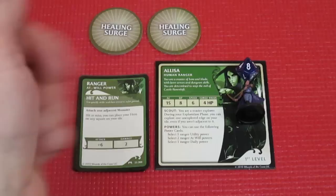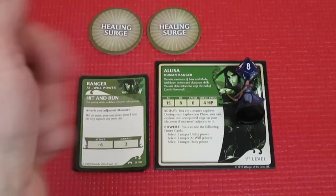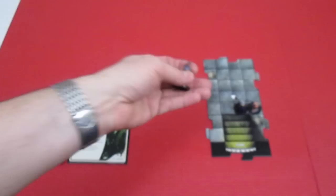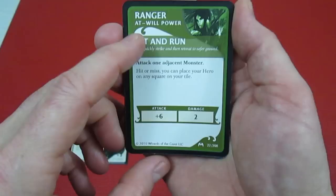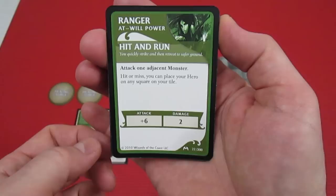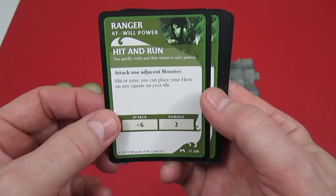I've zoomed out and I'm using the colored D&D miniature for Alissa - the game comes with solid blue ones, but this is much nicer. Her first at-will is Hit and Run: you quickly strike and then retreat to safe ground. Attack one adjacent monster - hit or miss, you can place your hero in any square of your tile. It's plus six to hit doing two damage, which becomes very important because I've added the dungeon command deck and some monsters are really tough.